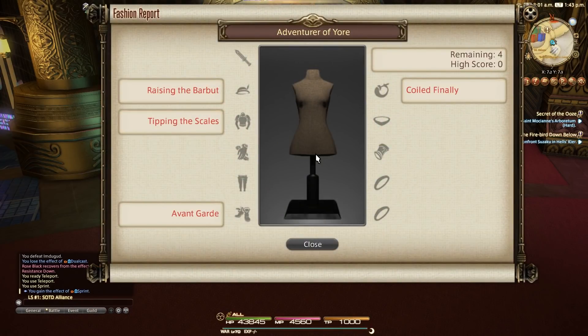The clues include raising the barbutt for helm, tipping the scales for chest slot, avant-garde for feet, and coiled finally for the earring slot.